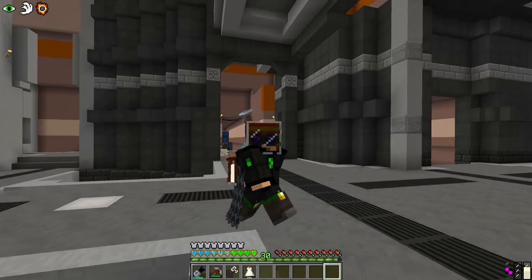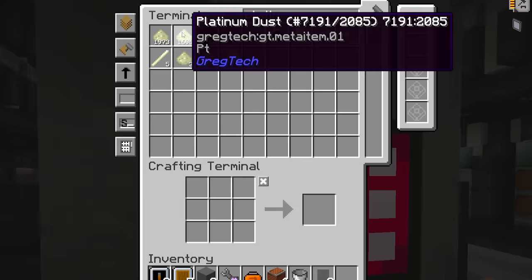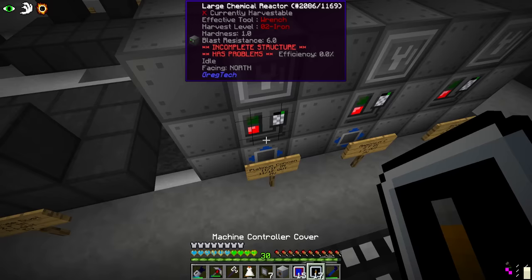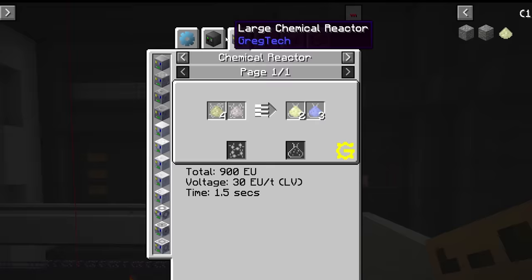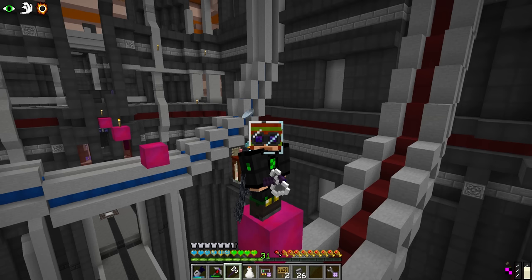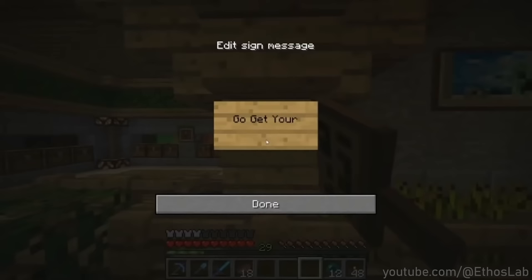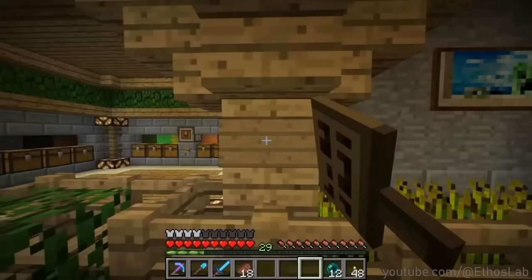Today we have one simple objective: turn platinum metallic powder into shiny platinum ingots. To achieve this we'll need to set up lots of machinery, build a complex web of interconnected chemical processes, and wire everything into the existing infrastructure. I have a feeling this might be a lengthy episode, so as our favourite slab would say: go get your snacks.